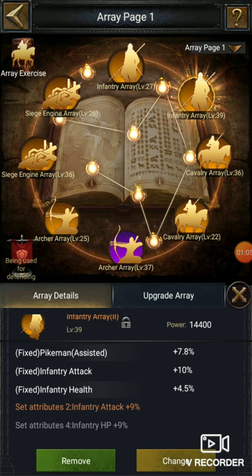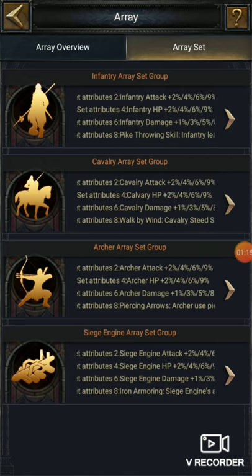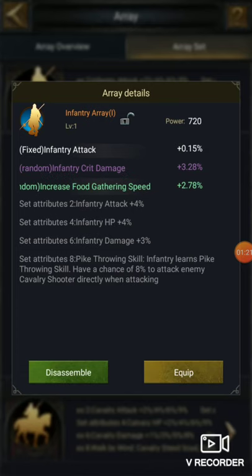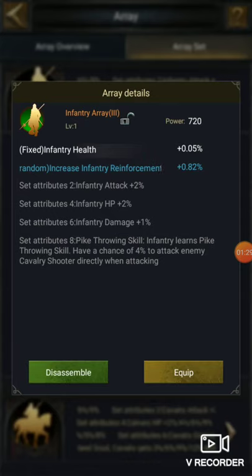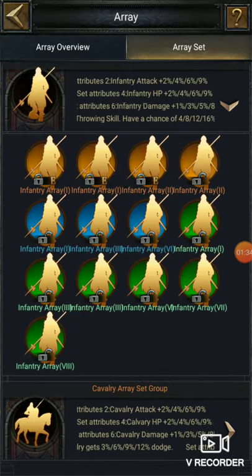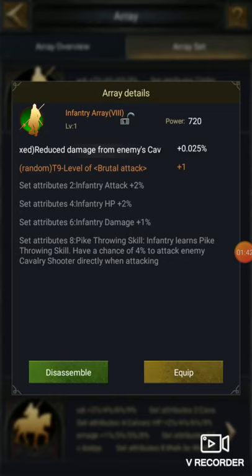As a non-spender, two pages is enough for you. Now let's go to array overview and I'll show you something special. The first array is for infantry attack, the third one is for infantry health, and the sixth one is also for infantry health. The seventh one is for damage boost against enemy cavalry. So all the arrays are basically for different purposes.